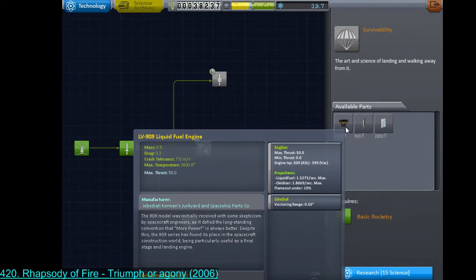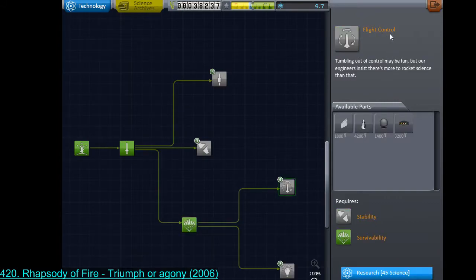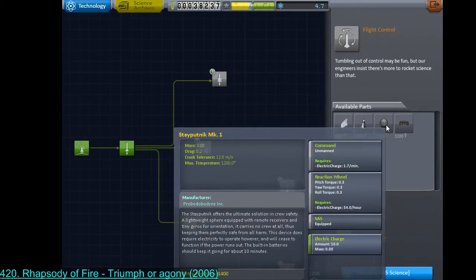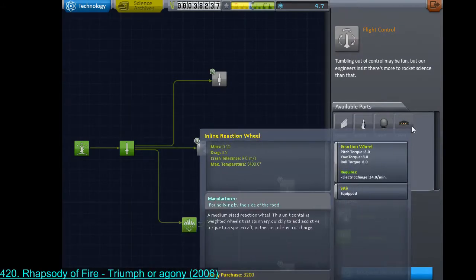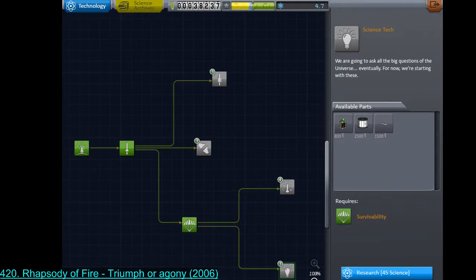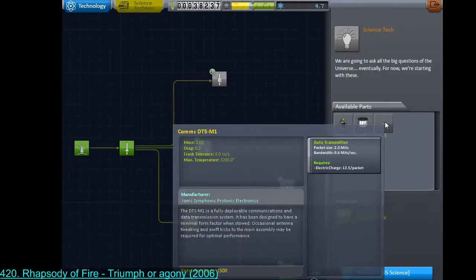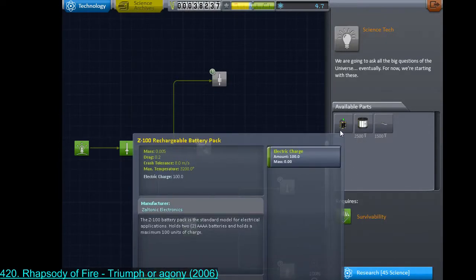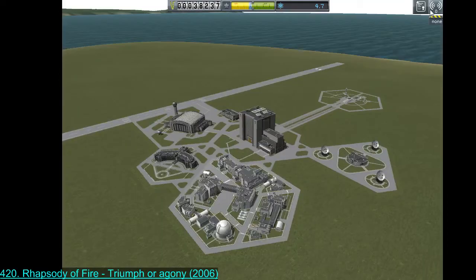Survivability — I like that engine, very useful, the 909. That will lead into flight control, which would give us access to our first probe module for running unmanned missions and the inline reaction wheel. Or going after the science of science, which unlocks another experimental device for gathering science, a better antenna for transmitting science, and batteries to give more electrical capacity — holds two quad-A batteries for a maximum of 100 minutes of charge.